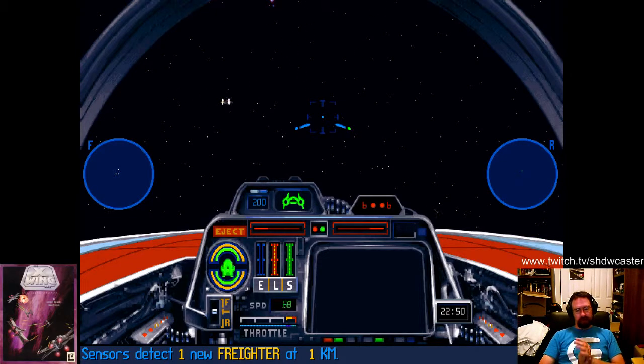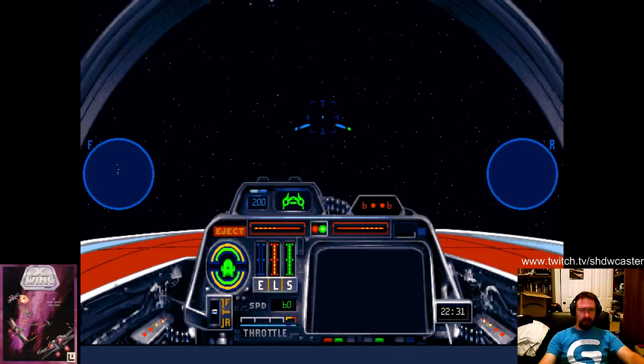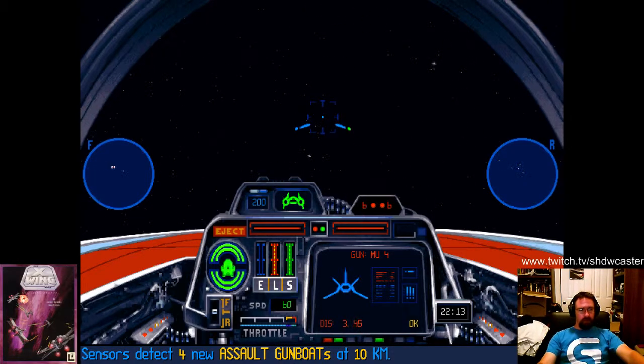A little strategy here. The first three waves of four assault gunboats each are going to be the first thing you launch against. Kill them quick, because if you don't kill them quick enough, a Nebulon-B shows up and starts launching bombs. The Nebulon-B is going to show up and launch dupes and squints regardless of what you do, but you really don't want to still be mopping up gunboats when it arrives.